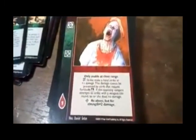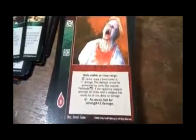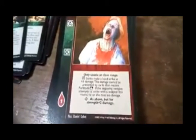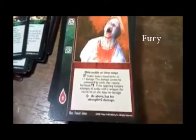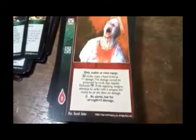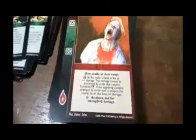Blood Frenzy — only usable at close range. Strike: hand strike at plus one damage; damage cannot be prevented by cards that require Fortitude. If the opposing vampire attempts to strike with a weapon this round, he or she does no damage. Advanced: as above but plus two strength damage.